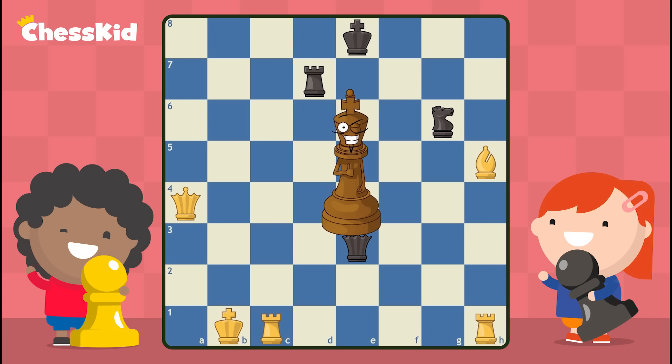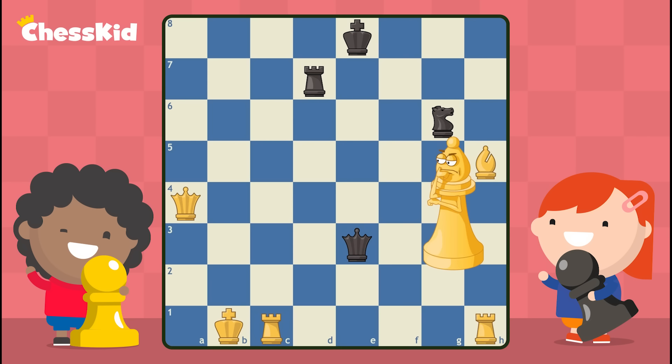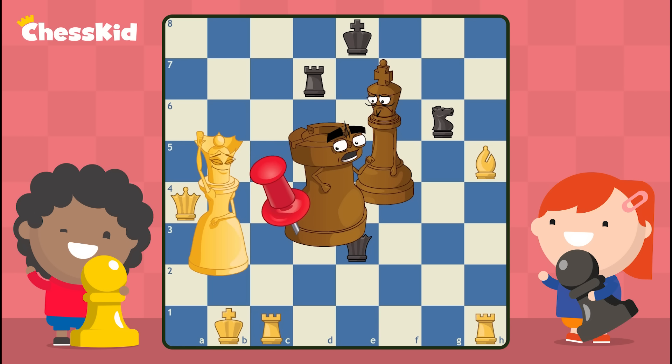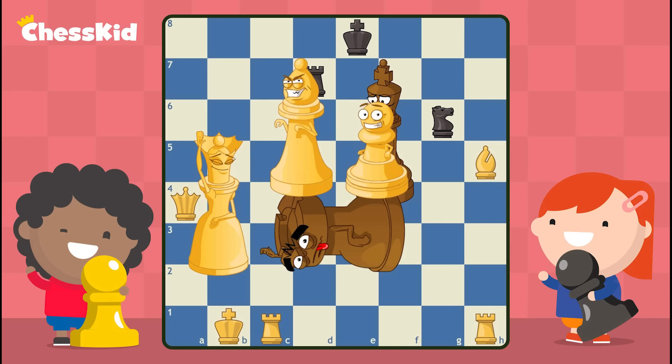Do you see another absolute pin that white is doing to the black pieces? That would be the rook. Notice the king and the rook are also on the same diagonal, and our queen is on that diagonal too — so this rook is absolutely pinned. He is stuck, like a wrestler when somebody else jumps on top of him.